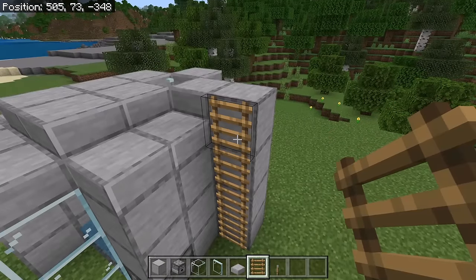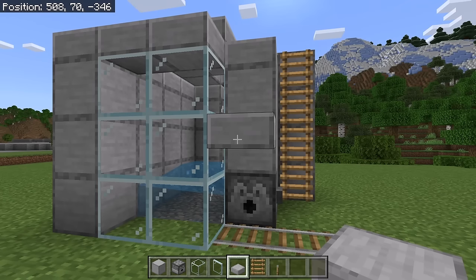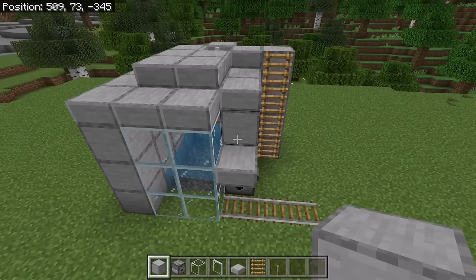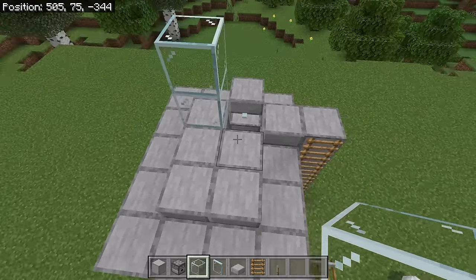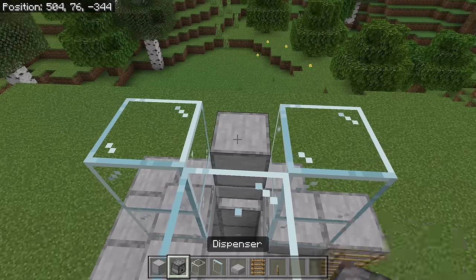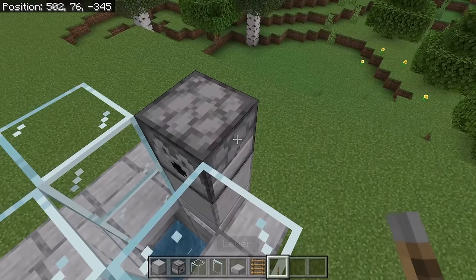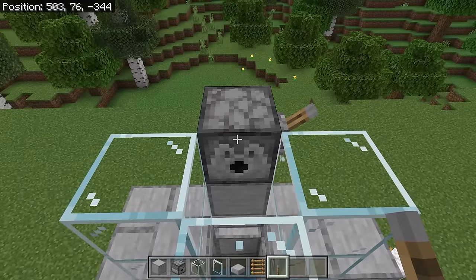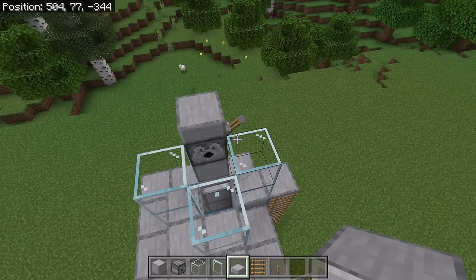Then place 4 ladders over here. Those ladders will allow you to easily access the top chamber of this villager breeder. Now place a slab over here — that slab will prevent zombies from being able to go over to that corner and attack villagers. Then place a solid block over here and a slab on top. Then place 2 glass blocks over here, 2 over here, and 2 over here. Now place a block over here and a dispenser at this spot. Make sure that dispenser is facing this way. Then crouch down and place a lever over here. That dispenser will allow you to easily feed the villagers. Now crouch down and place a slab on that dispenser, then place a slab on each of these glass blocks.